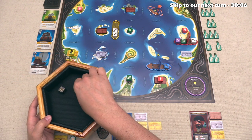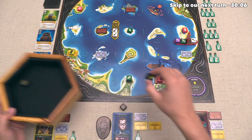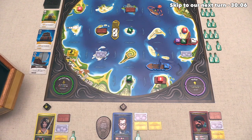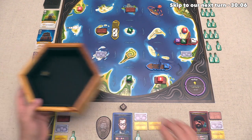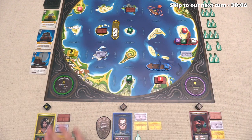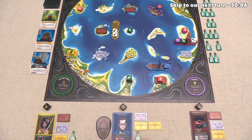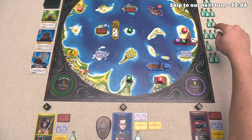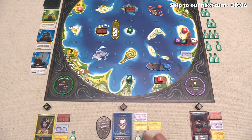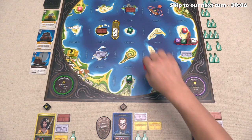So the new round starts with the blue player becoming the Admiral, and let's see what they roll. That is interesting - two of the Messages in a Bottles, and another Astrolabe. Now they do not actually have two cards anymore, they only have one because they spent their Dead Man's Key on the last round. So that means they are going to give themselves a Message in a Bottle, and they will give us the Astrolabe, unfortunately, because of course we still only have one card, and the blue player has two, and then the red player will get a Message in a Bottle.